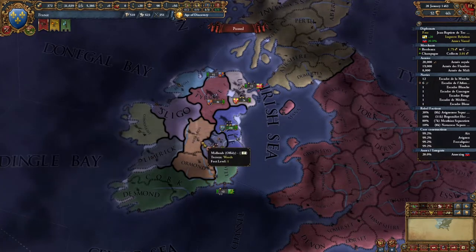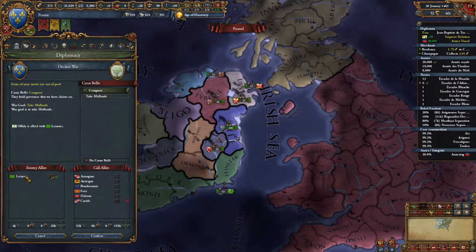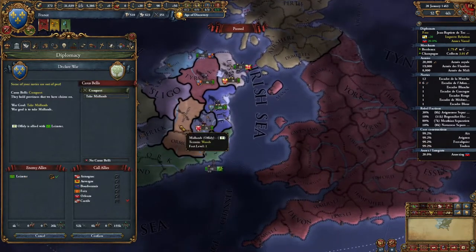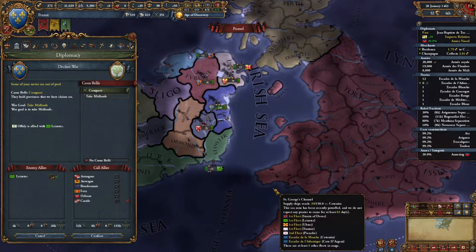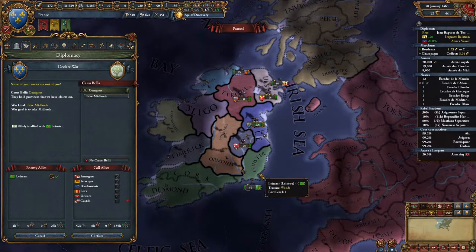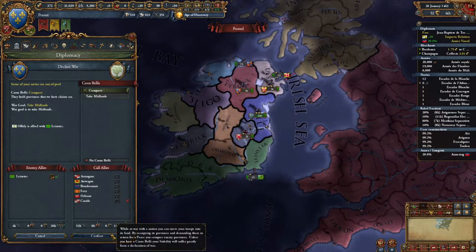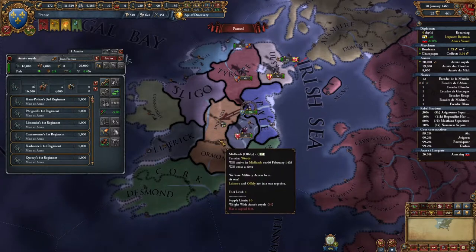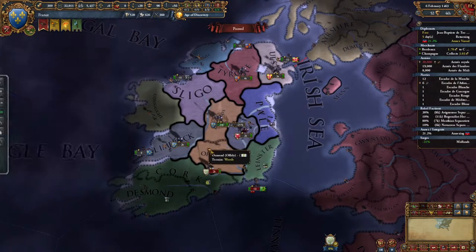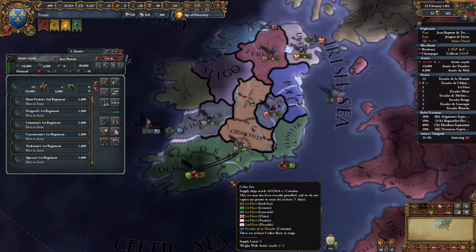Here's an interesting thing — we can do something we haven't done before. We can make them what's called a co-belligerent by hitting this button. This means that Leinster will be able to call their allies, creating a ripple effect. If Leinster was allied to England, by declaring this war on Offaly and making Leinster co-belligerent, England would defend and join in. But Leinster is only allied to Offaly, so we might as well co-belligerent them to get both their lands in the same war at the same cost — basically we can take this land and this land without diplomatic penalties.